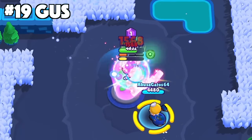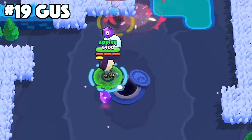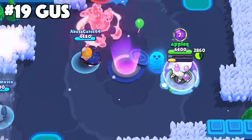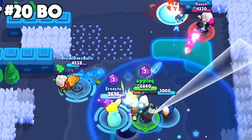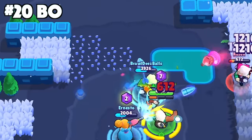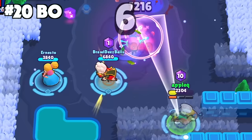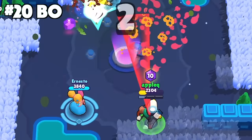For Gus, always give the shield from your super to the strongest player on your team. The best player should be getting the shield because they can stay alive longer and hopefully carry even harder. For Bo, try to place your mines when the enemies are off screen — this way the enemies won't know where you placed them and will be totally caught off guard when they trigger the mines. They won't have a quick enough reaction time to escape.